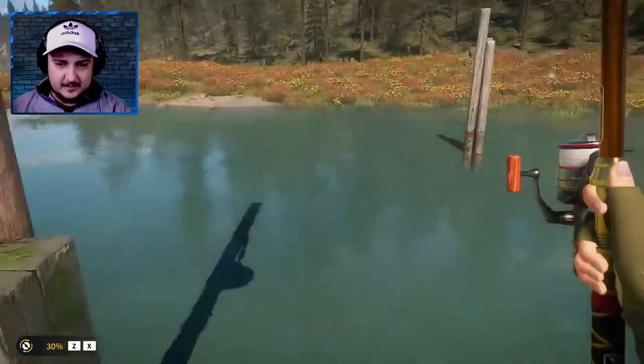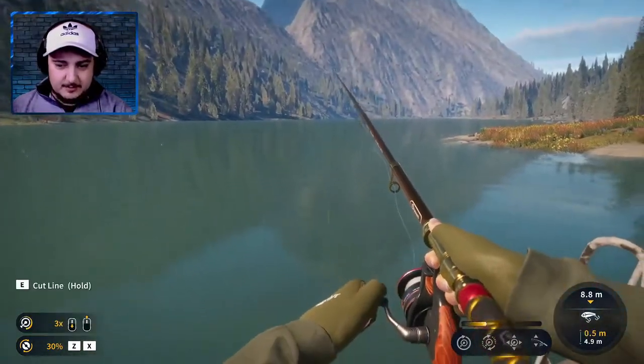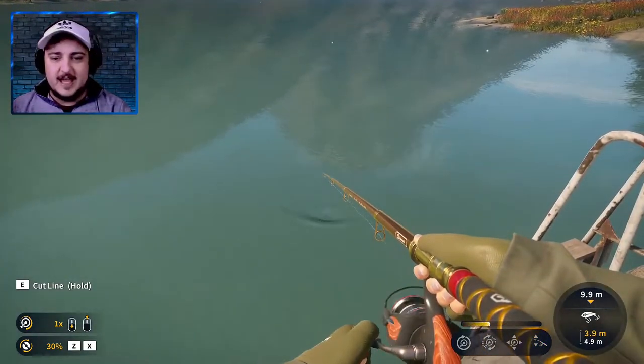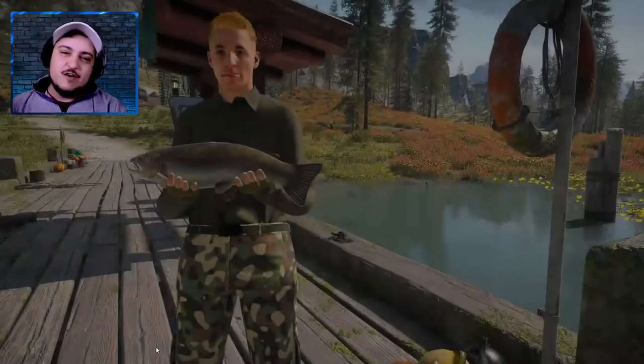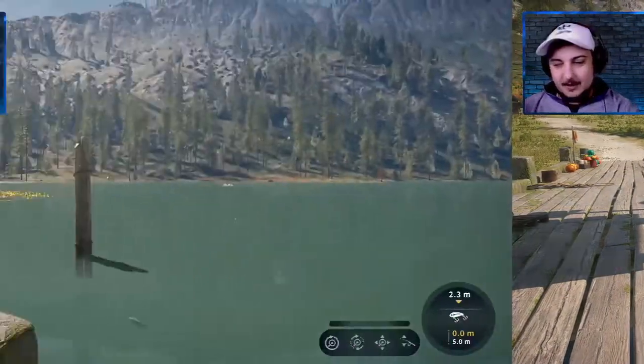I'm not seeing anything. Oh, there's something down there. I think it's a rainbow trout — I'm gonna assume it's rainbow trout. So we'll let it sink a little bit. Here we go — our first catch, and it's a rainbow trout. Obviously, it's a rainbow trout. Nice silver rainbow trout.